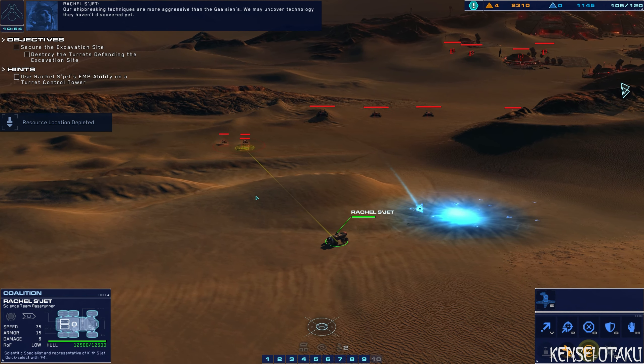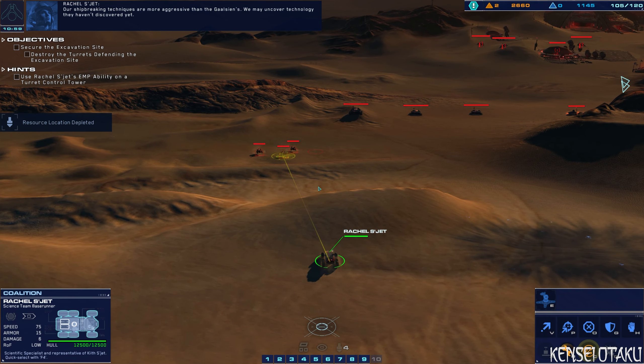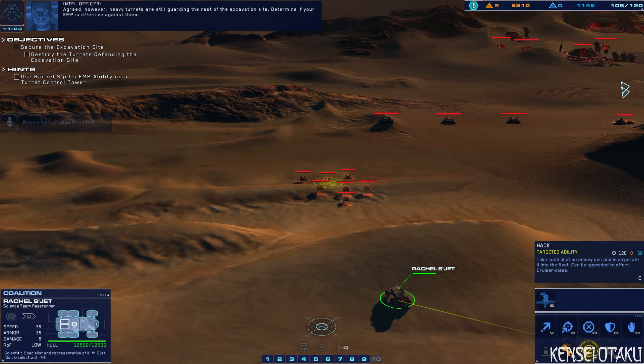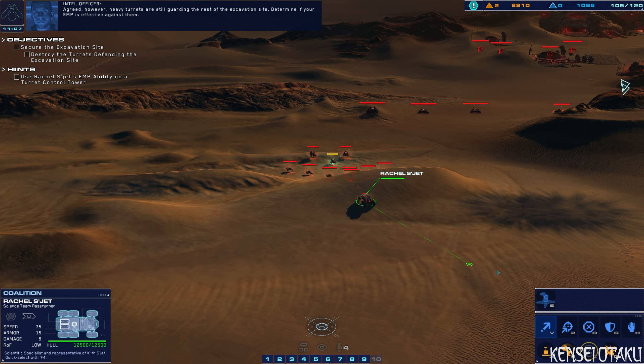Our shipbreaking techniques are more aggressive than the Gaalsiens'. We may uncover technology they haven't discovered yet. However, heavy turrets are still guarding the rest of the excavation site — determine if your EMP is effective against them.